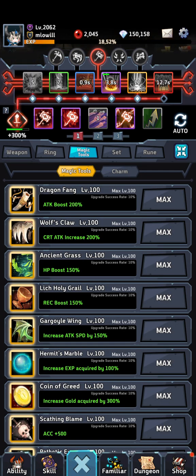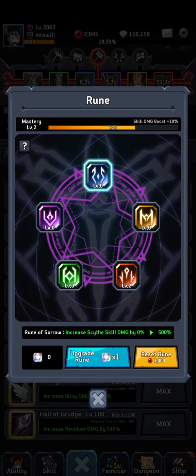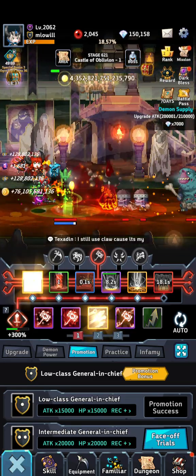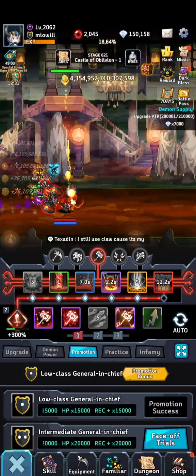Post-update, I wanted to max out magic tools, which finally looks nice to have all 100 there. I switched my runes from claw to hammer obviously to push bosses. Max stage is currently around 730.